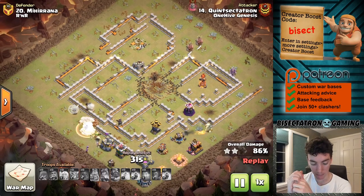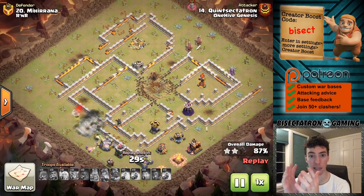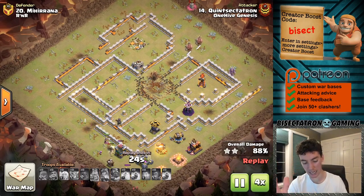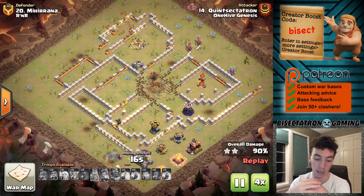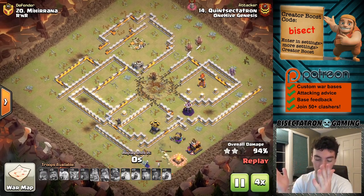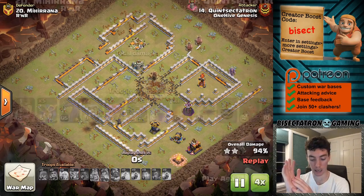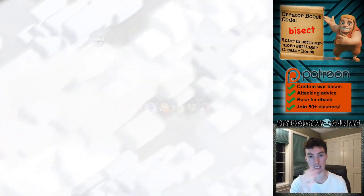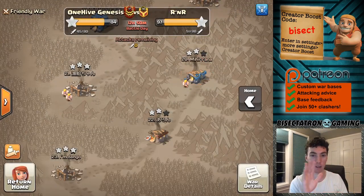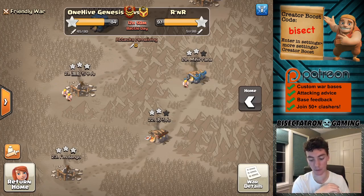So without the Royal Champion, you've got to be creative. Sometimes use a Bat Wave on the back end. I'm going to go ahead and show one more attack, and I apologize for burning a couple bases here — it's 2020, bases are going to get burned in wars. I apologize to this clan for showing a couple other bases that weren't three-starred yet.